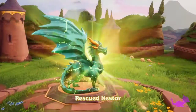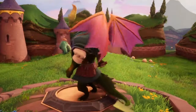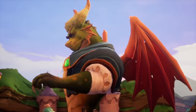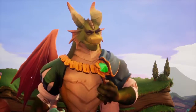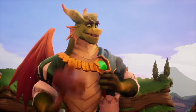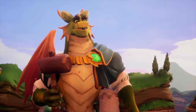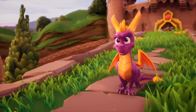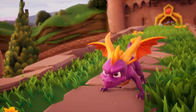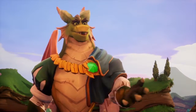Thank you for releasing me, Spyro. Free ten dragons in the artisan world, then find the Balloonist — he'll transport you to the next world. What about Nasty Gnorc? I'm going after him! Find dragons first. That's all I can tell you.